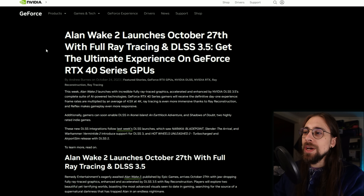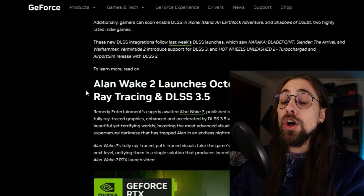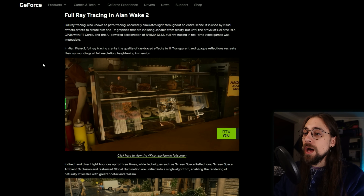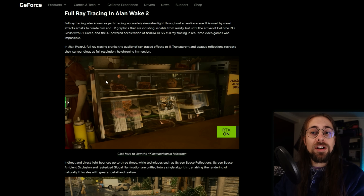With all that said, Nvidia released an article a few hours ago about Alan Wake 2 and how it uses DLSS 3.5, ray reconstruction, full ray tracing, path tracing, and so on. They also included some performance numbers, so let's start by looking at what they've shared.